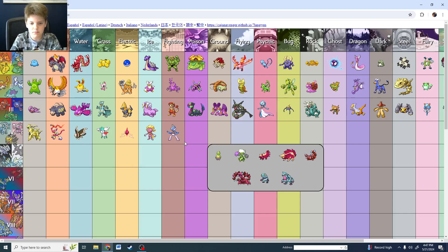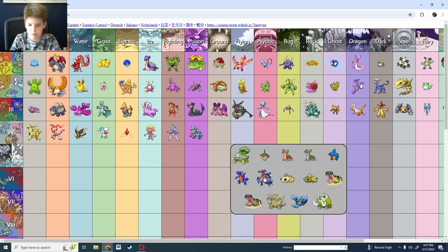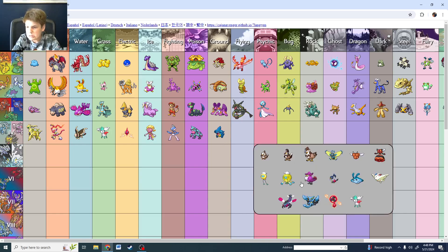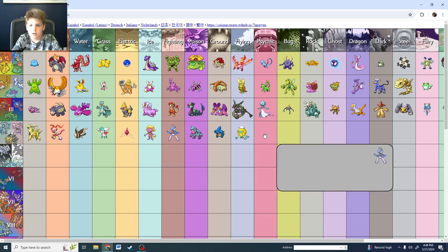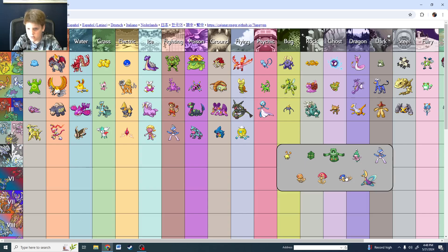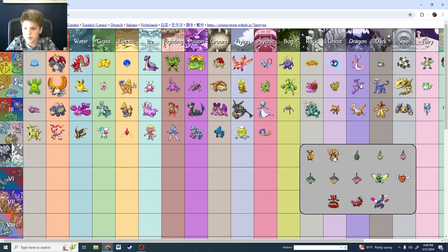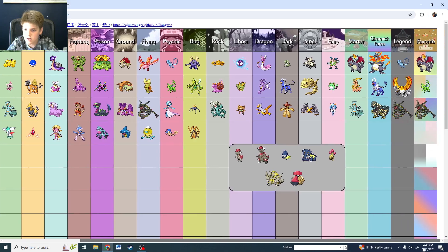Fighting is Gallade — I only recently got that in my Pokédex. Poison is Toxicroak. Ground is Garchomp — question mark? I guess Gible. Flying is Drifblim. Psychic: if you watch my other video about my least favorite Pokémon of each type in each generation, it was Chingling — I hate Chingling. It's just a useless Pokémon. Bug is Yanmega. Rock is Bonsly.